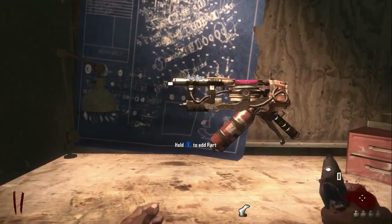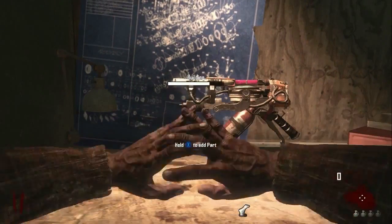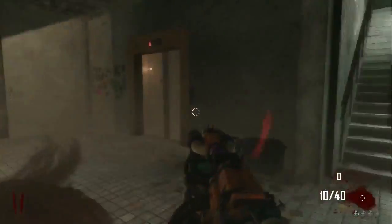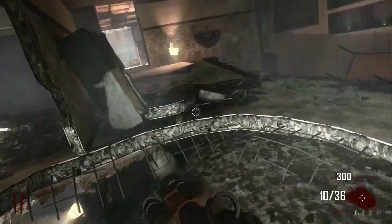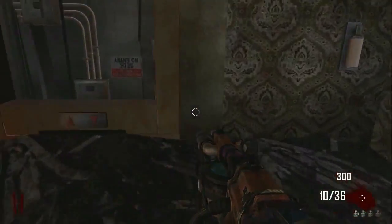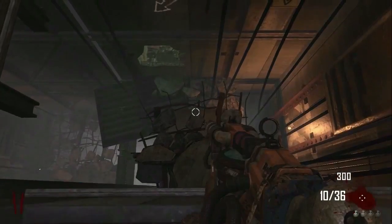What's up YouTube? It's your boy Bactatech here and today I have an awesome glitch for you guys that can get you unlimited rounds and help you get max rank. It's very easy — all you want to do is build the Sliquifier, then come to this area and go down this little pathway.